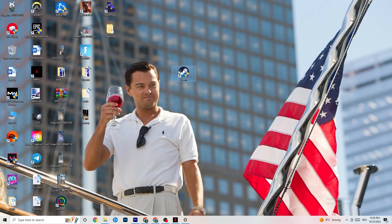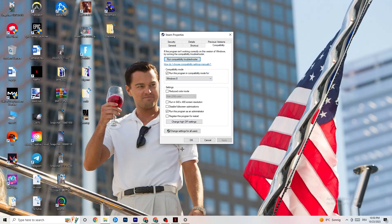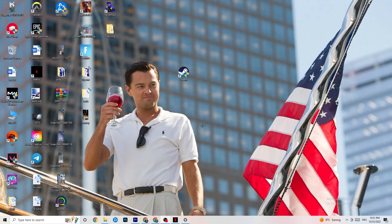If that doesn't fix it, close the game and launcher, then right-click the launcher again and go to Properties at the very bottom. Click the Compatibility tab and copy these settings: enable 'Run this program in compatibility mode for' and select the latest version available — for me that's Windows 8. Disable reduced color mode, disable run in 640x480 screen resolution, disable full screen optimizations, and enable 'Run this program as an administrator.' Click Apply and OK, then restart your PC. After restarting you'll see an administrator symbol on your launcher icon, meaning it will always launch in administrator mode.